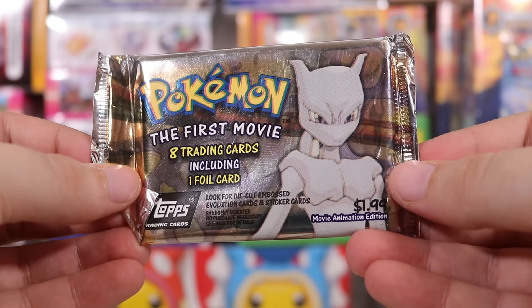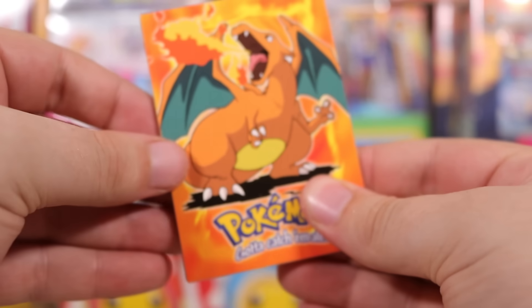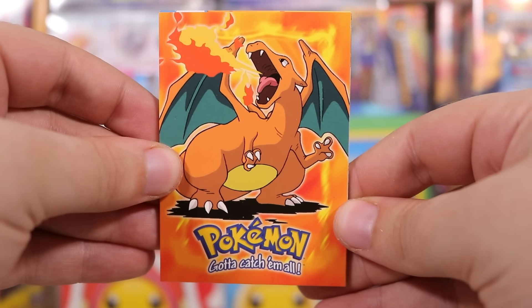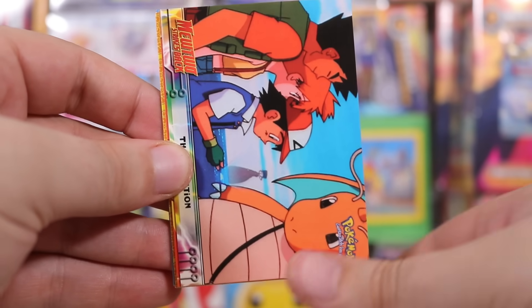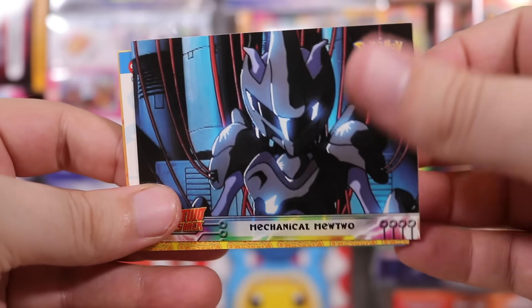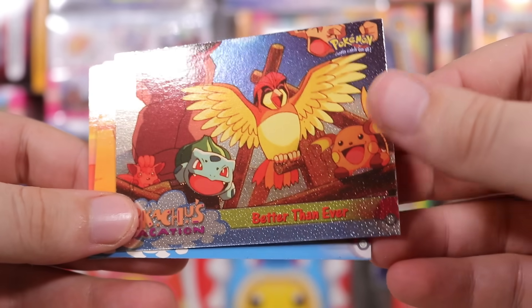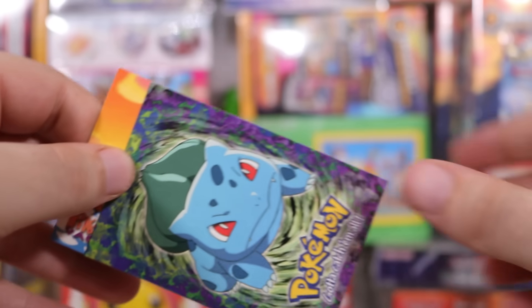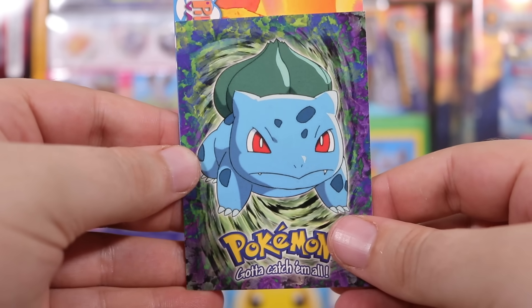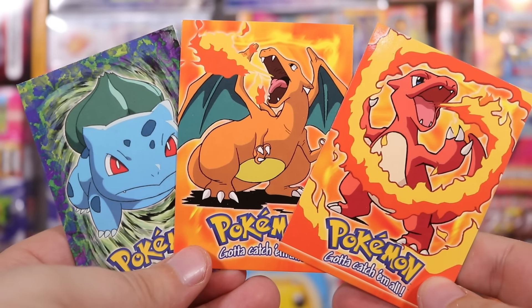Let's open up a Pokémon First Movie Trading Card pack — including a guaranteed foil card. I don't know if I should be opening this or if these are worth anything. Okay, I'm assuming you always want Charizard in anything — he's probably sought after. The rest are probably harder to sell, but Charizard I'm sure you could get a couple of bucks out of. And there is the foil — we actually saw this the other day. These are character cards: Bulbasaur, Charizard, and Charmeleon. Don't mind if I do.